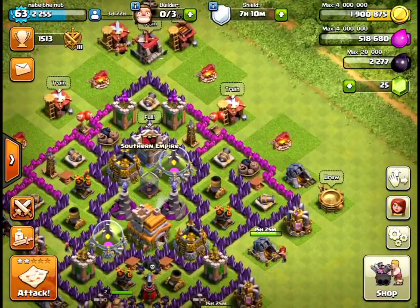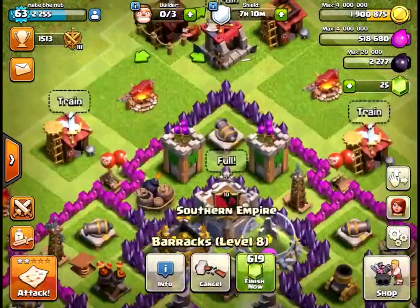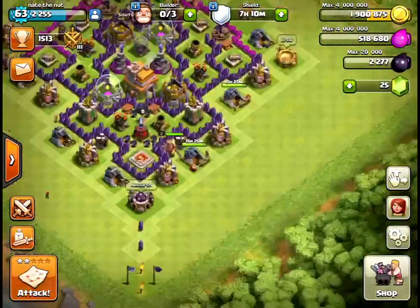As you can see, I have almost 2 million gold and about 5k elixir because I'm upgrading my barracks. I'm also upgrading my gold mines here to level 11, which is pretty cool.